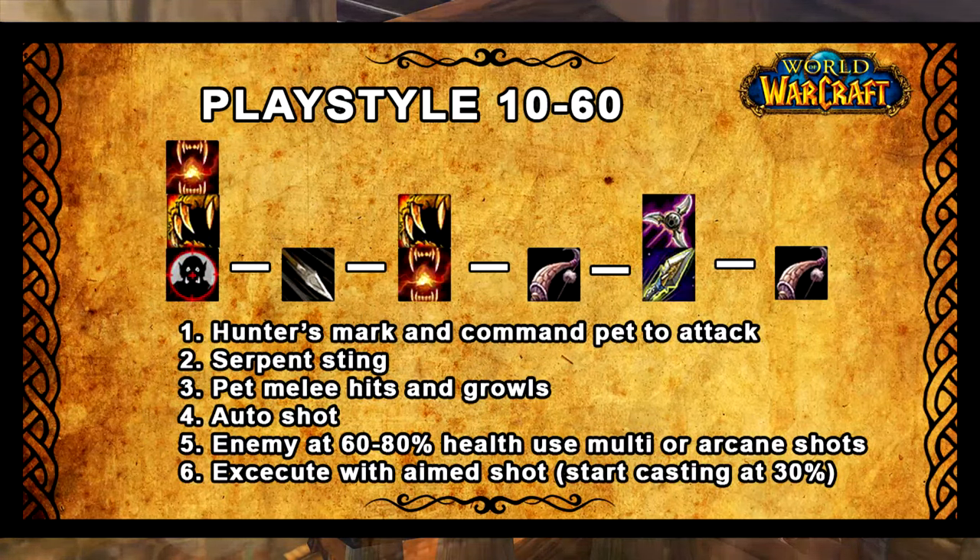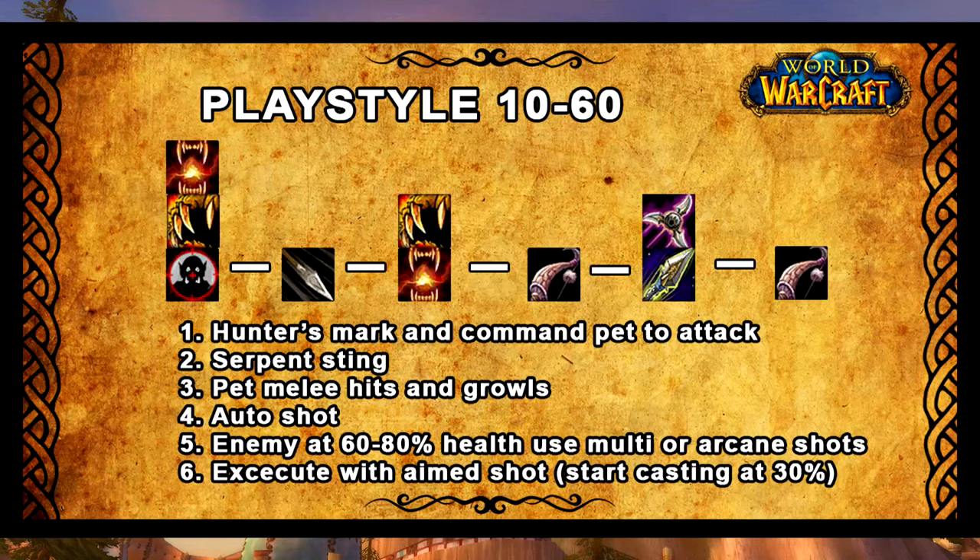When you unlock the pet the rotation totally changes. First, command your pet to attack with a Growl — use a slash-cast Growl macro. Then use Serpent Sting. I like to use Serpent Sting before my pet actually gets to the target because it's a very low-aggro ability — it takes a while to do its damage, so if you start using instant-damage abilities in the opening of combat you're going to pull aggro off the pet. But when you use Serpent Sting you normally won't pull aggro.